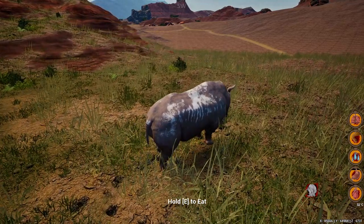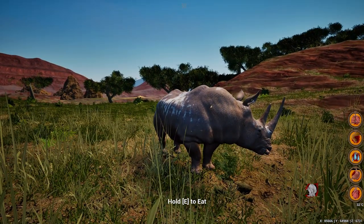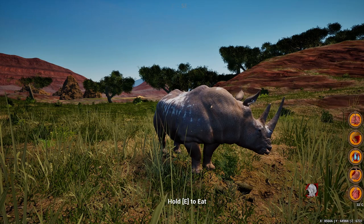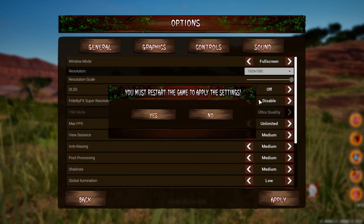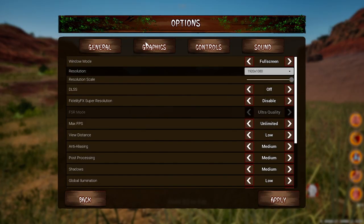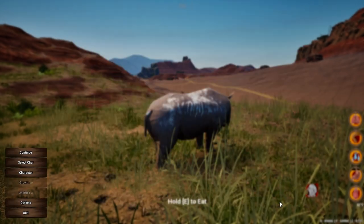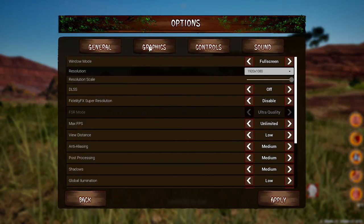Before I start this video, I want to give you guys a quick tip that I just learned about five minutes before I started recording. You guys know that if you want to apply a setting in Anamalia, the game will tell you to restart. But what if I told you that you don't really need to restart? Every time it tells you to restart, just press no, close everything, open everything back up, go to graphics, and click apply.